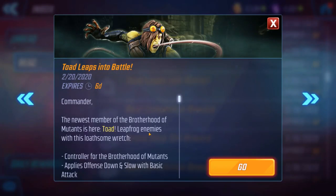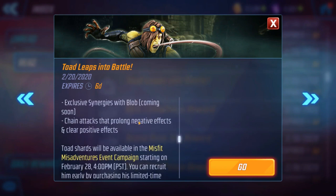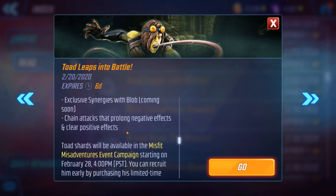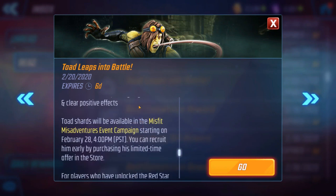The game went down for maintenance, came back up, and we have the Toad event coming. The event is actually called Misfit Adventures Campaign, so basically for this event you need characters with the misfit tag.